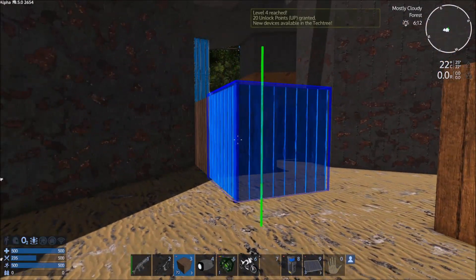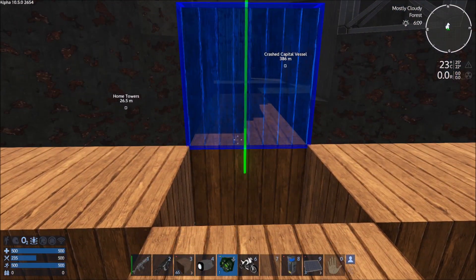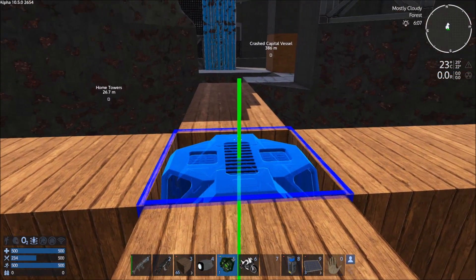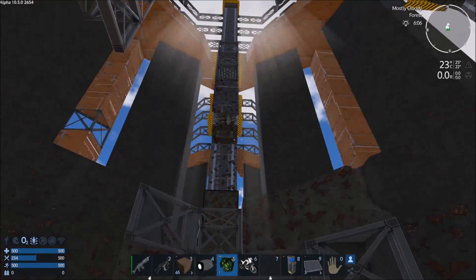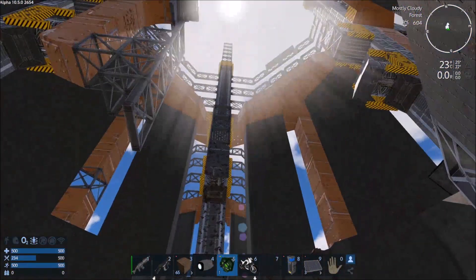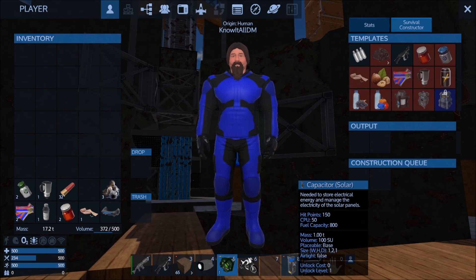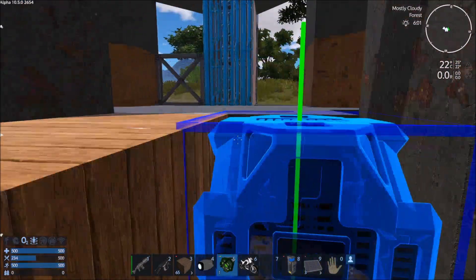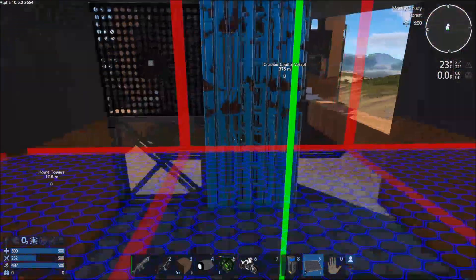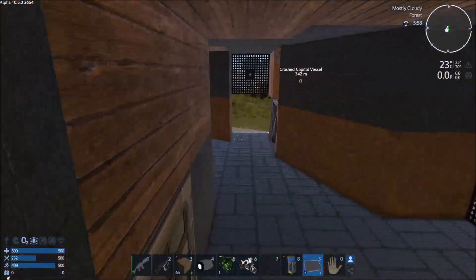We're going to eventually turn this whole thing into a floor. Right now I want to put the core down here, and then the solar capacitor on top of it, and then we'll stack more capacitors up as we add them. Is there a limit to the capacitors you can have? I don't think so. Let's go ahead and add the four solar panels that we've created.